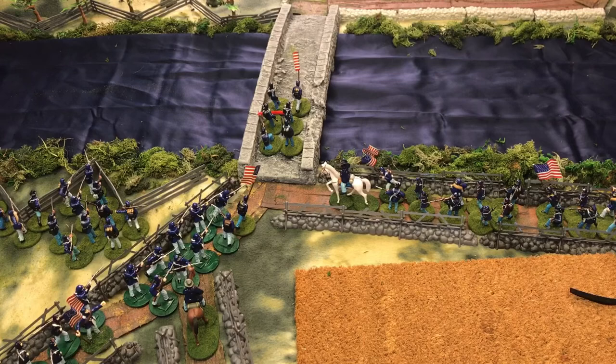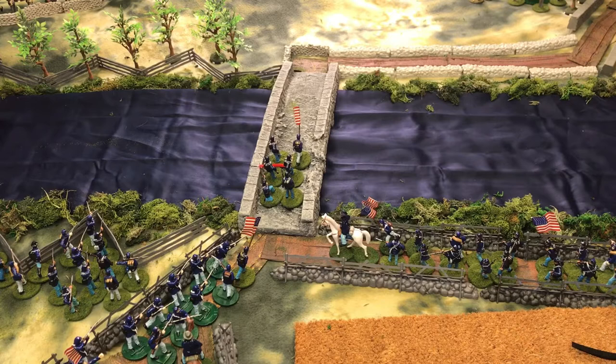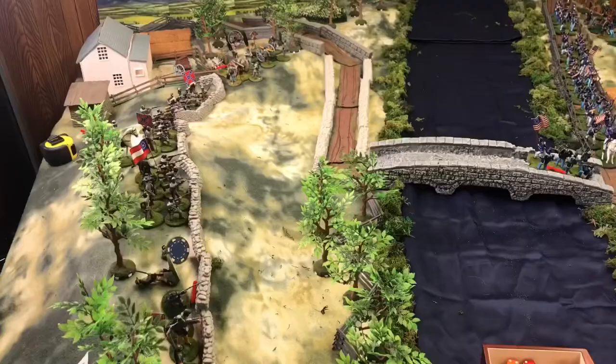We did our Confederate firing. The rebels fired: the first ten-man unit was obliterated, and the second ten-man unit started with ten and is down to six with a morale marker. Everything fired at long range, plus one for firing at column. I did not give them cover for the bridge wall since they're being shot at from above. Now let's have some Union return fire.